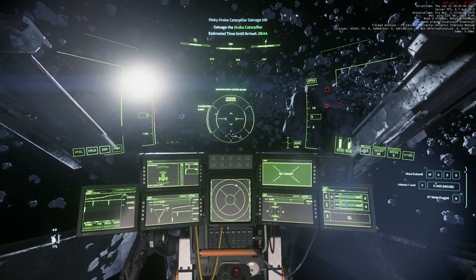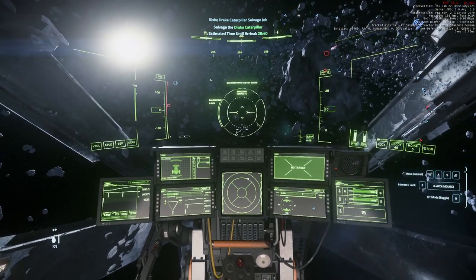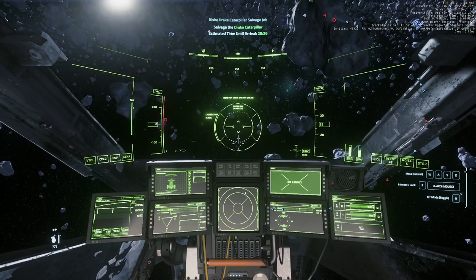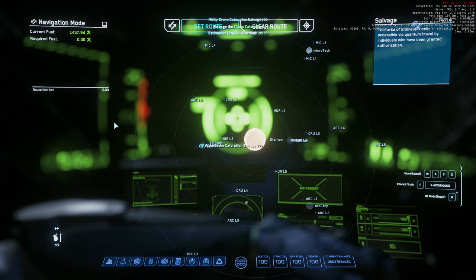Hello and welcome! In this video I'm going to show you how you can make over a million credits per hour in Star Citizen. In order to do that there are a few things you're going to need beforehand. The first is you need to go into your contracts and start the salvager contracts.